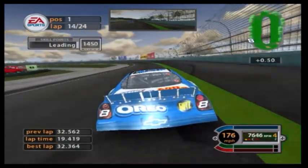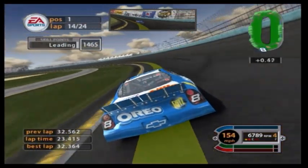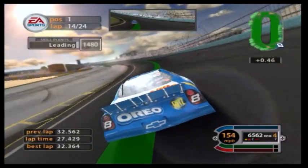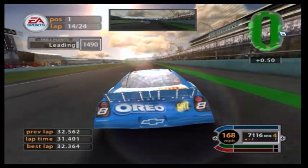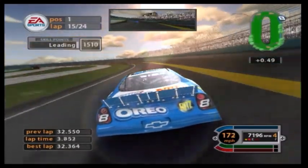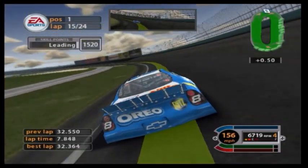We got some cars headed down pit road. Watch for his weak spot, then figure out which formation is best. Just ten laps left. Why don't we do a lower route?